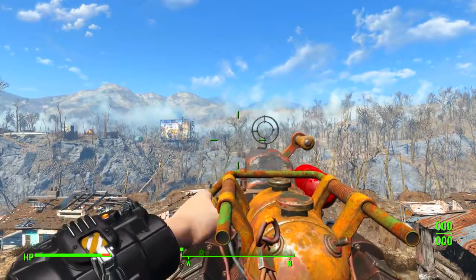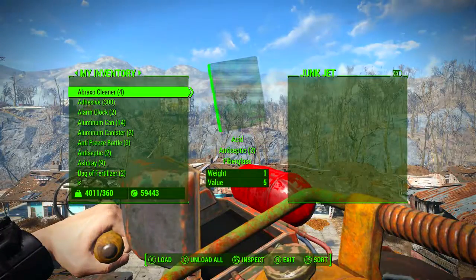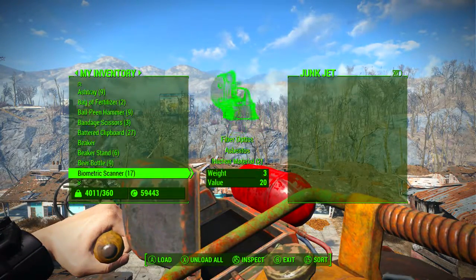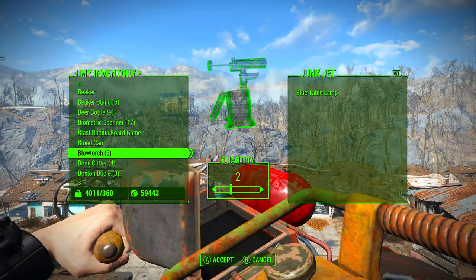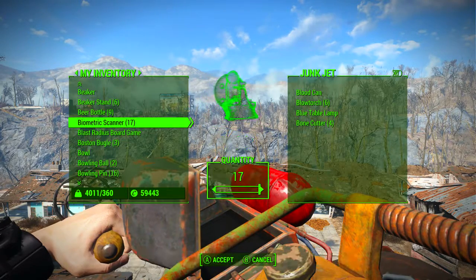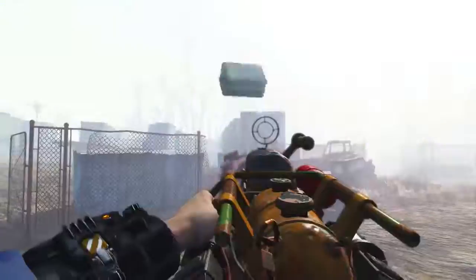When reloading, all you need to do is take it out and click the reload button. This will bring up a special Junk Jet reloading menu. On the left we have your inventory and on the right we have what is loaded into the Junk Jet. In the middle we have a little spinning hologram of the item you're going to be putting in. What is very nice is that underneath the picture of the item, it tells you what crafting materials you would get from that item.